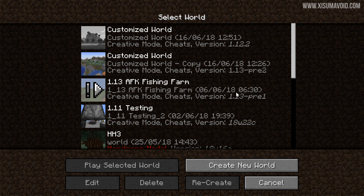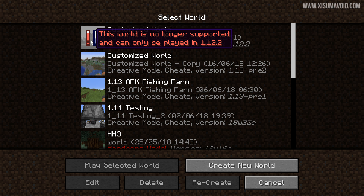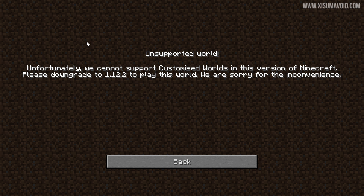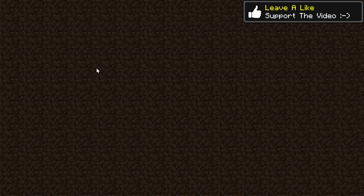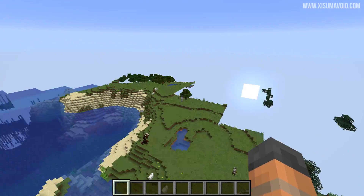Let's jump into the single player menu. We have two worlds here, both called 'customized world'. The bottom one shows 1.13 pre-release 2 and the top one says 1.12.2. The bottom one is a copy of the world above and I've been able to open it using this trick with MBT Explorer. When you hover over the 1.12.2 world you can see an exclamation mark — it says this world is no longer supported and can only be played in 1.12.2. When we try and play it, it says 'unsupported world — unfortunately we cannot support customized worlds in this version of Minecraft, please downgrade to 1.12.2.' But the world I've fixed here is the same world and I can click play and jump right in — it's just a normal working Minecraft world even though it is customized.